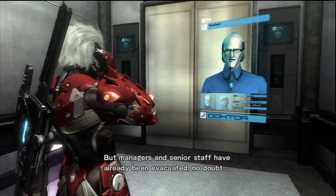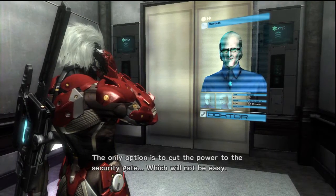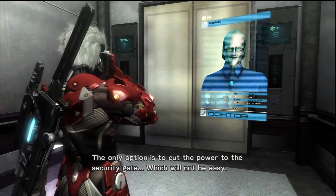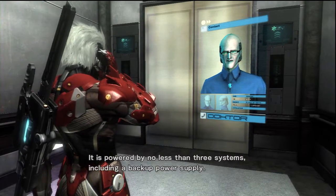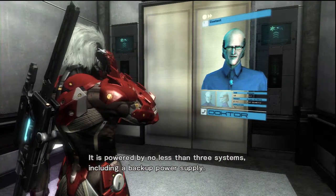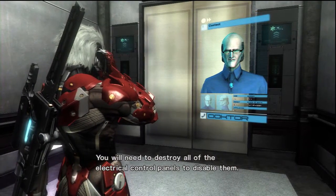But managers and senior staff have already been evacuated, no doubt. So the only option is to cut the power to the security gate, which will not be easy. It is powered by no less than three systems, including a backup power supply. You will need to destroy all of the electrical control panels to disable them.